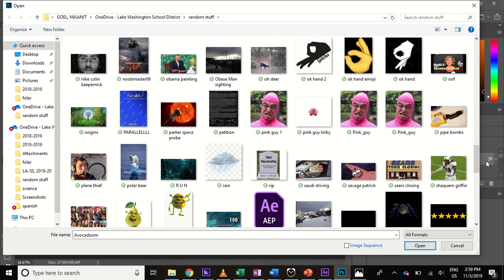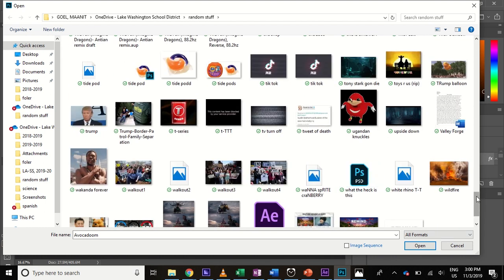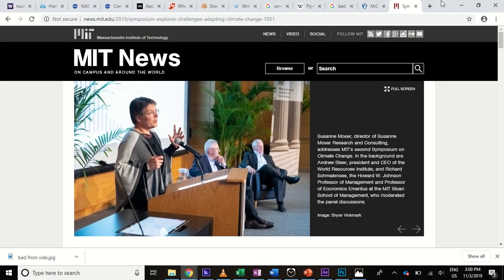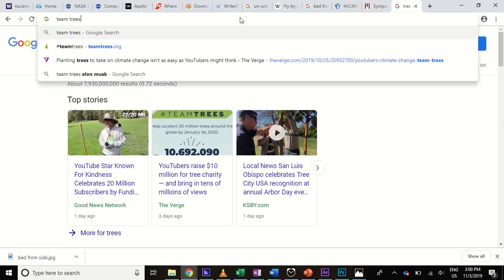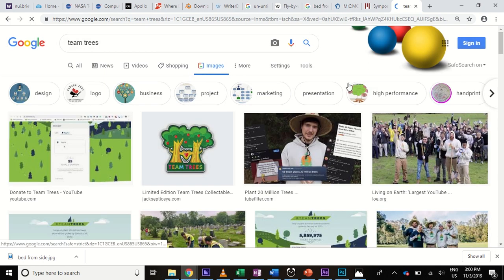How about something to do with Team Trees? I know I already made a Team Trees thing but you know, the more the better. Let's see — Google is always helpful. I'll tell you what, let's get the actual logo this time, so that would be the Team Trees logo. Bring up good images and see if I can find the official logo.